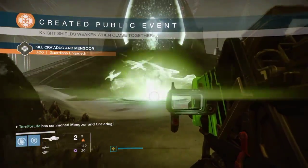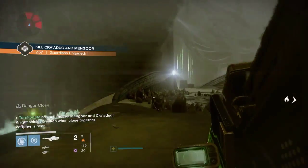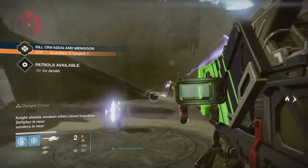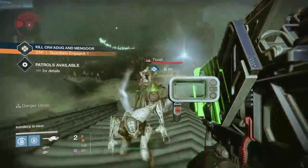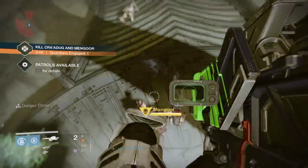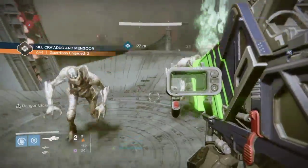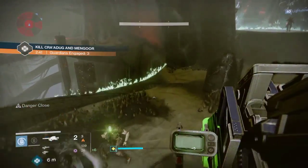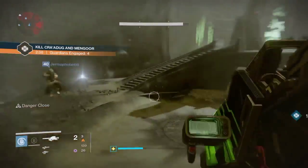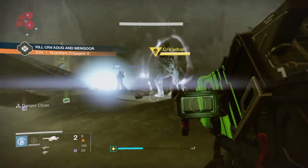That's all there is to it. It works like any other public event — you've got a timer, a small objective, and there might be a little bit of a challenge towards it. Complete it and you're good to go. Now these guys will drop what you're after, which is a Worm Singer Rune.